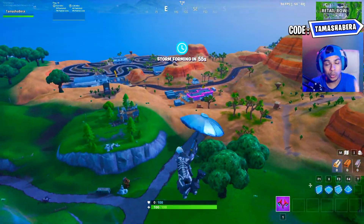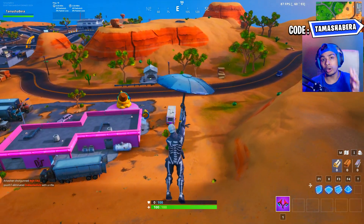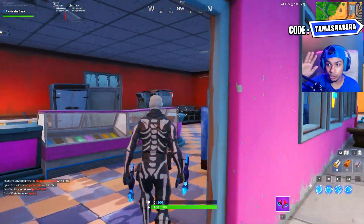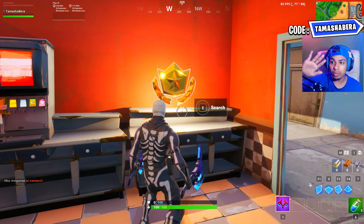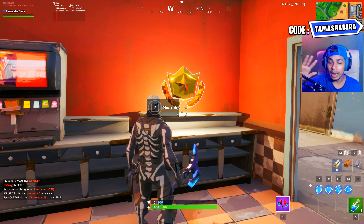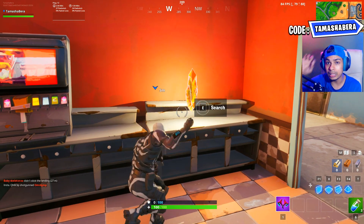Let me take you guys to this exact location. If you guys are in the desert biome, it will be even easier because you need to come to the desert biome to complete the challenge. You will find this ice cream parlor — the Softies shop — near the racetrack. Once you come over here, enter the shop and take a left turn. On top of the tables, on the red wall, you are going to see the secret battle star for the week 3 location.